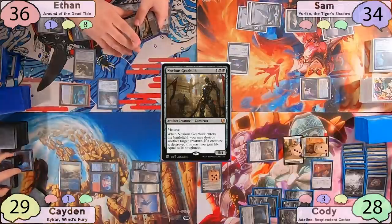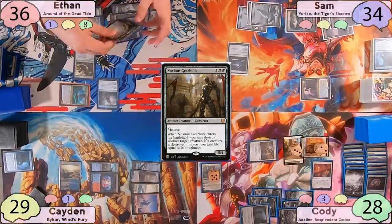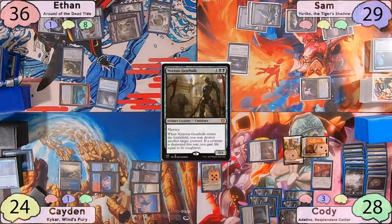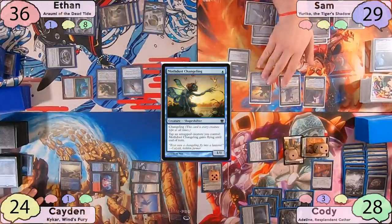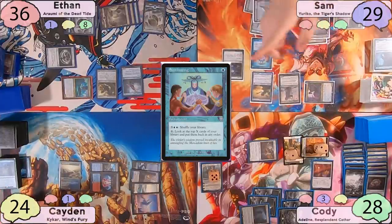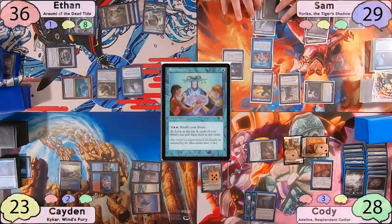Ethan moves to combat and swings 1 Noxious Gearhulk token at each opponent. Sam and Caden take 5 damage, and Cody uses 2 tokens to chump one. Ethan moves to his end step and sacrifices all 3 tokens. Sam casts a Changeling Outcast, a Mothdust Changeling, and Soothsaying, then moves to combat and swings Yuriko at Caden. When she connects, he reveals a land off the top, so nobody loses any life. The turn is passed to Cody.